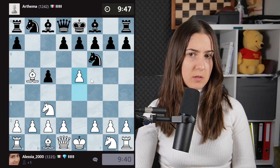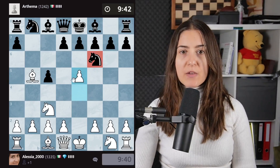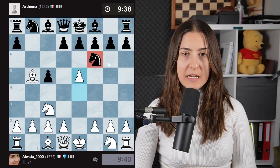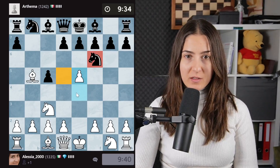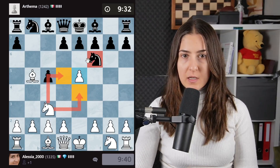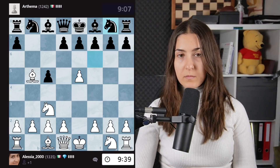We could even push this. Where is this knight going? The only piece that had the brave idea to go out of the starting square might have to go back to the starting square. Because the knight cannot go here, cannot go here because there is the knight, cannot go there because there is the queen. So it has to go back.